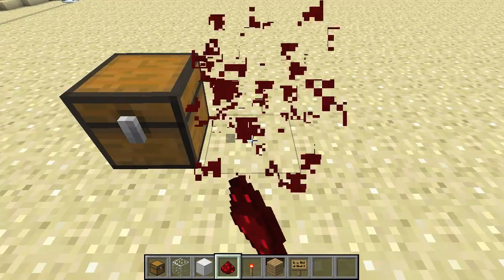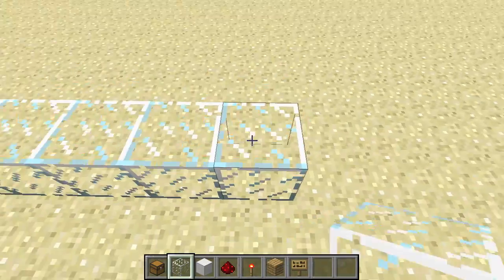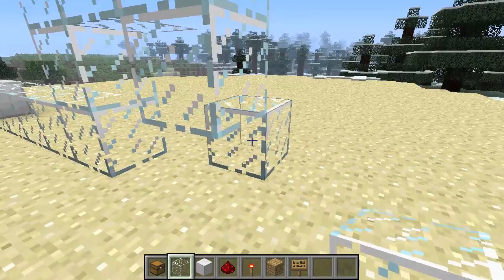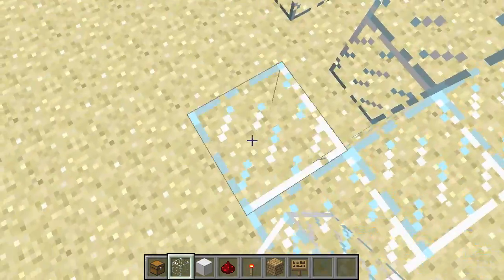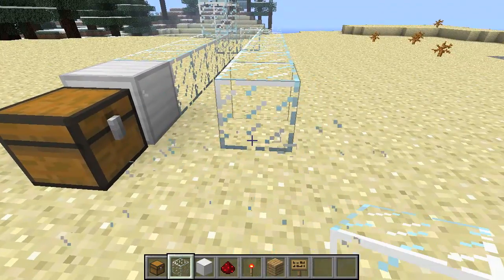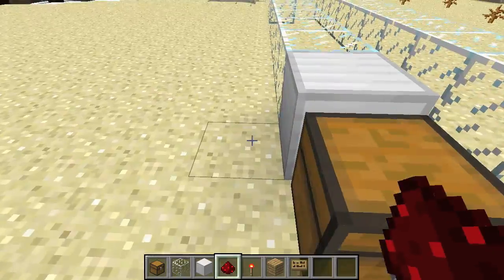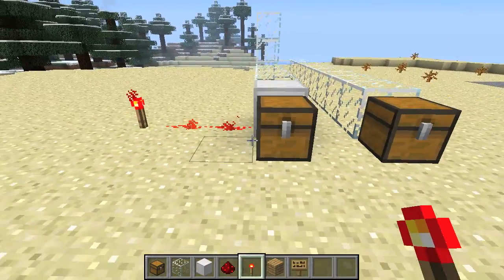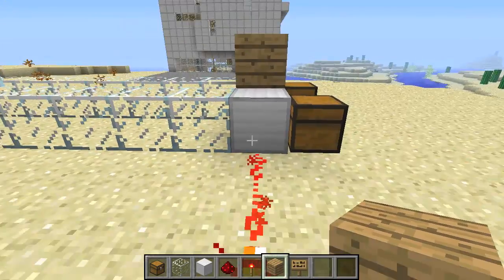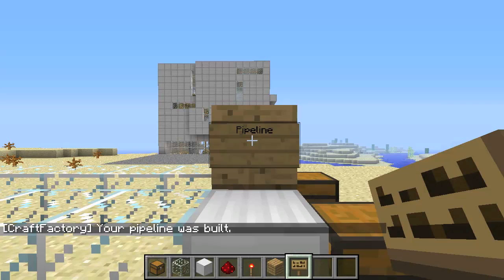Let's start building this by putting our chest there, then the iron block, and then our glass as the pipeline. We can build this in any direction we want. Let's just make these right facing each other, pretty simple and standard. For the sign, all you have to do is type in 'move' — that's it — and it builds it for you.